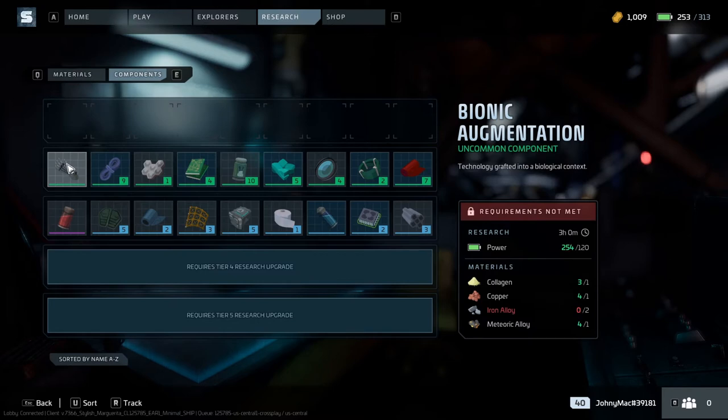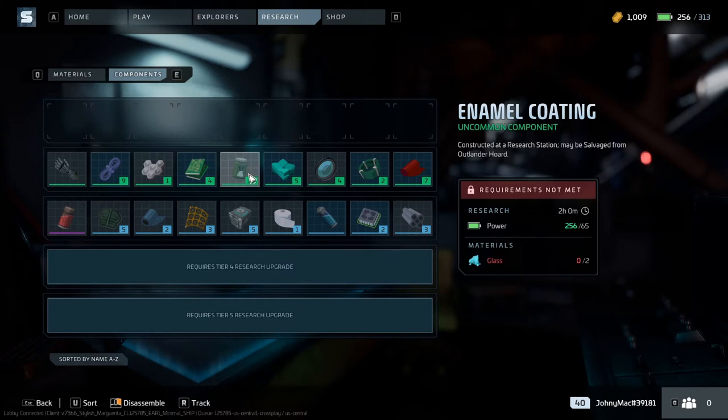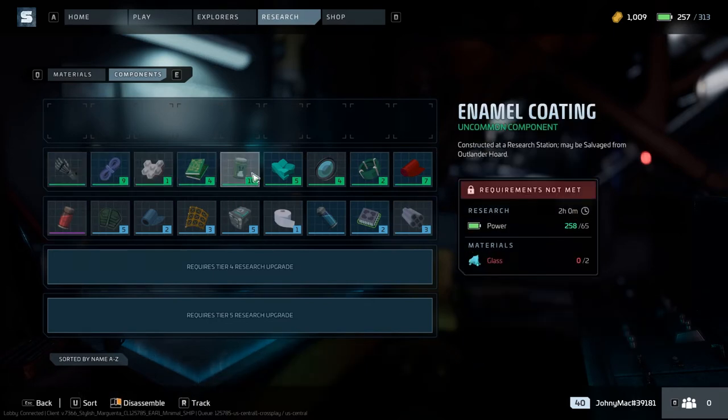It's as simple as that, guys. I highly recommend bionic augmentations if you can, due to the fact that you can use those to research your explorer talents. But they're not the most efficient because they require a lot of materials. Braided cords, ceramics — anything that requires very little materials is going to be very efficient. For tier twos, enamel coatings are very efficient because they only require two pieces of glass. Fiber composites are also a good way to get credit — anything with simple material requirements.